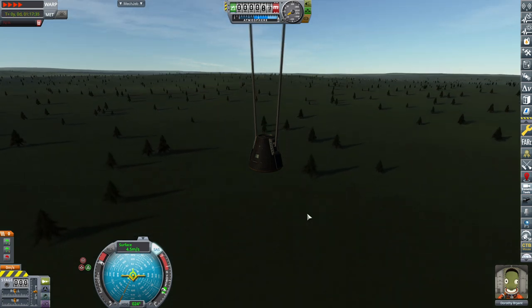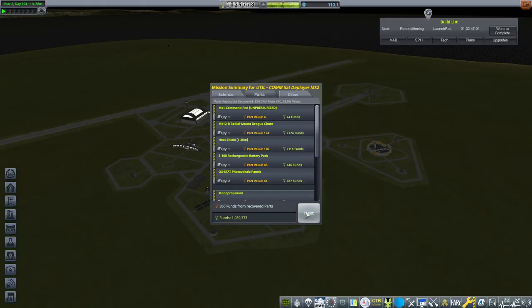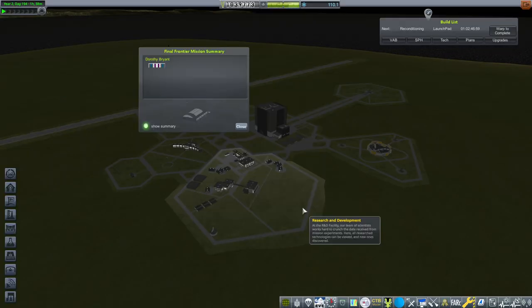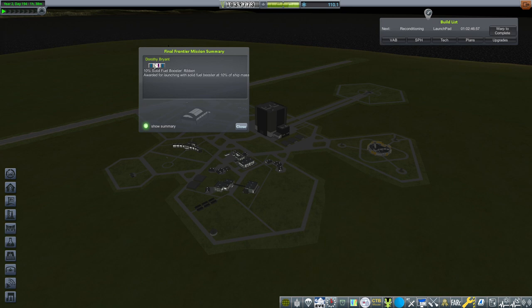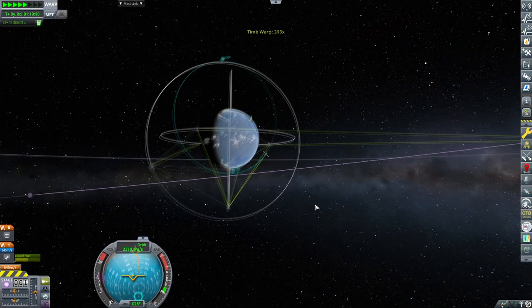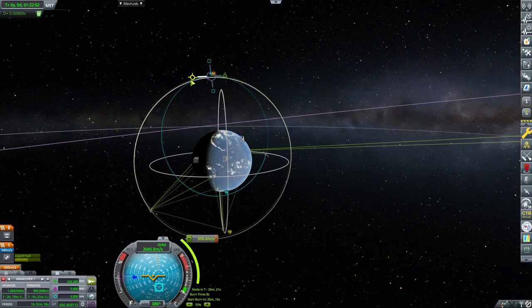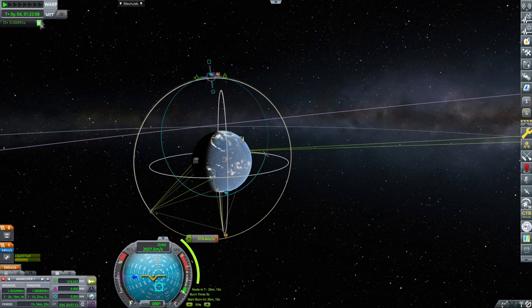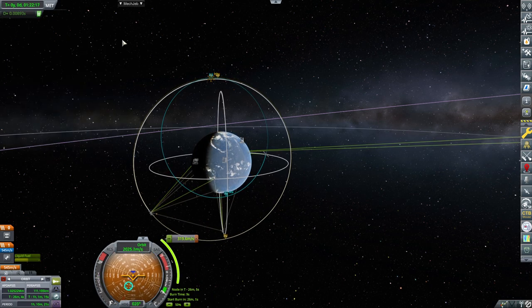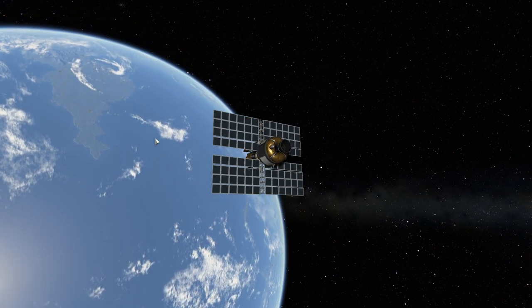Through the magic of time acceleration, I have spared you the long and arduous journey back to Kerbin. Cut the drogue chute and then we'll do the main ones. Beautiful. 300 meters above sea level - that's exciting, isn't it Dorothy? Landed, perfect. Dorothy got a ribbon for the solid fuel booster ribbon. Let's recover these two stages and after that we will be finishing up this small satellite.